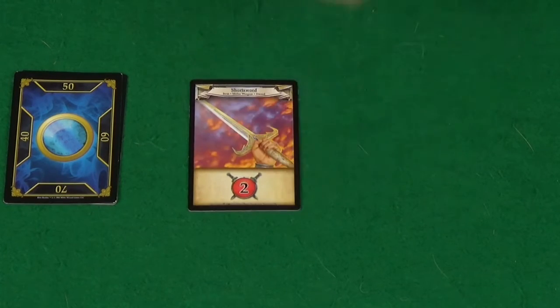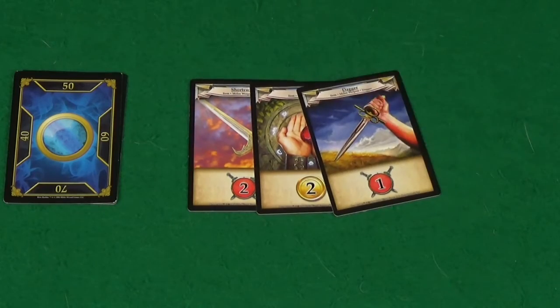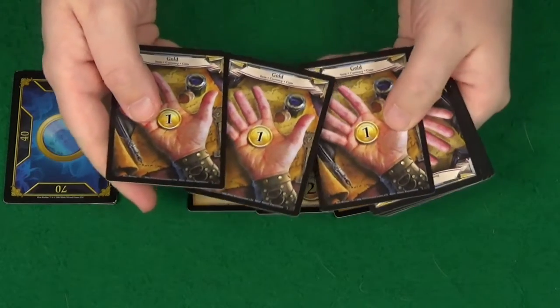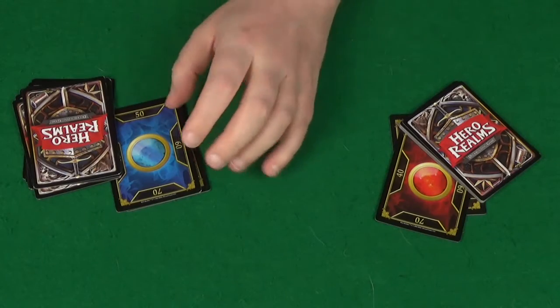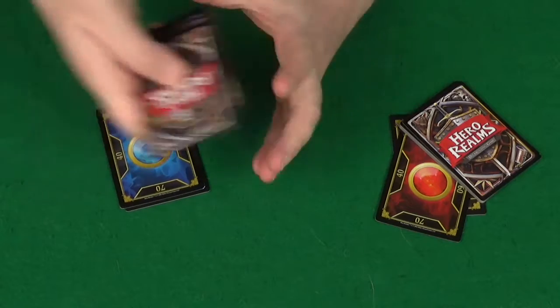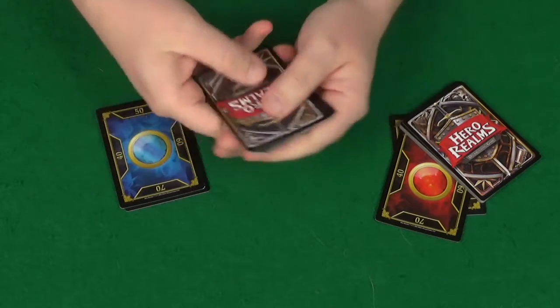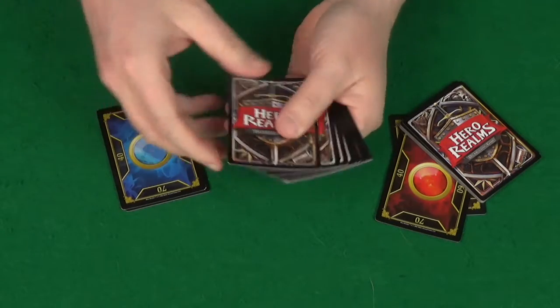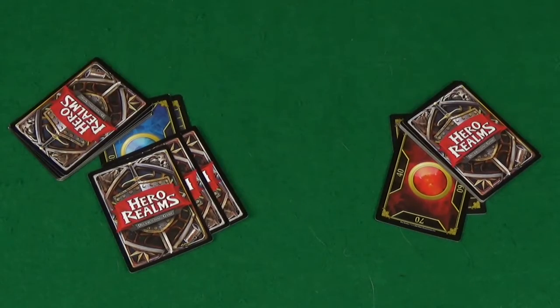You'll then also give each player a short sword, a ruby, a dagger, and seven gold cards. The rest of these cards can then go back in the box. Randomly decide your first player and each player will shuffle their ten cards as their deck. They'll then draw their starting hand — for the first player they'll draw three cards, and the other players will draw five.